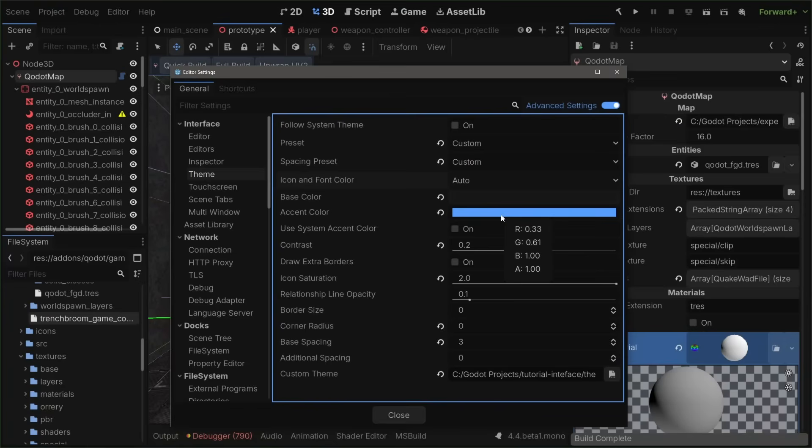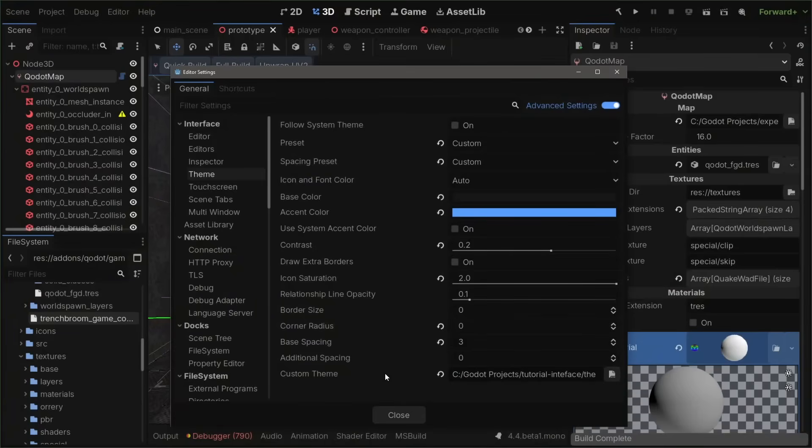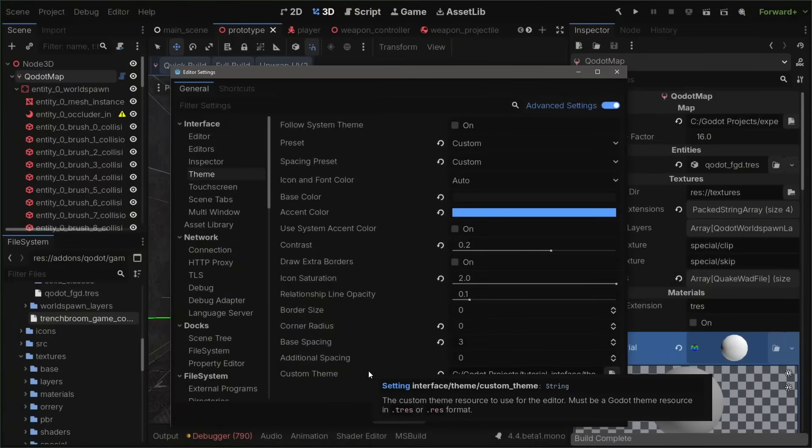You can change your accent color — I have it as blue. And you do have small things like border sizes and corner radii. You can, of course, save these themes, share them, and then load them into your editor. I'm kind of surprised there's not a website dedicated to engine themes.